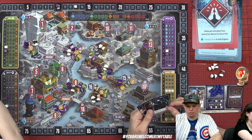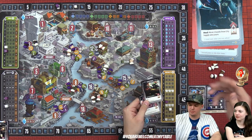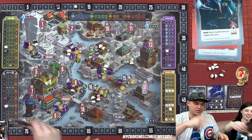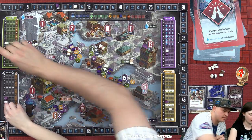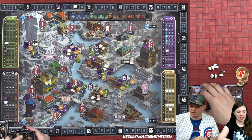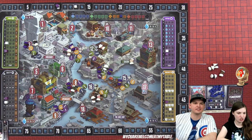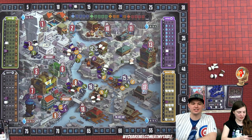Derek decides to take two favors and use them for his maul later rather than paying six goods. He goes up on quality and price twice: one on each. Lizzie's turn: she repays two favors and goes for plus two reputation — going for the victory points. She also places a racketeer, paying six goods to avoid taking favors.